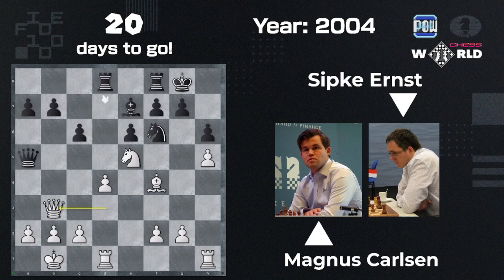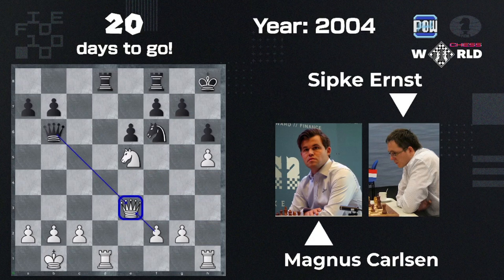Queen to b3 instead, but after Queen b6, Queen takes, a-takes — practically equal endgame has been reached. According to the engine, the better line is Queen b6, Queen d3, c5, Queen g3, King h8, d-takes, Bishop takes, Bishop e3, Bishop takes — equal position. The book also said Queen b6.